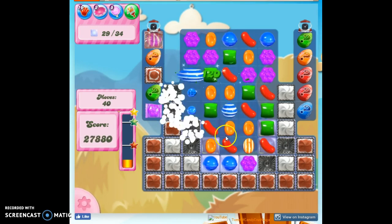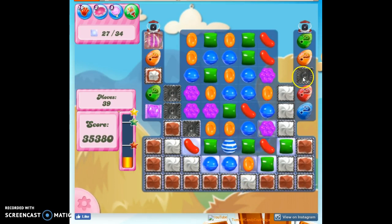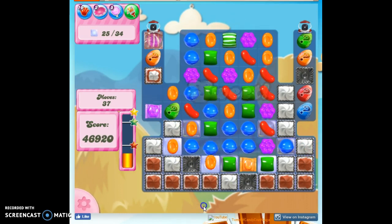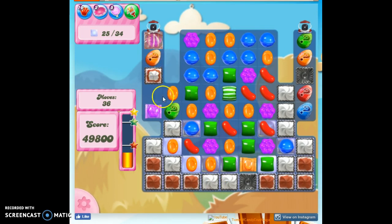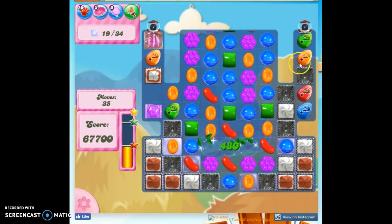We're going to make some horizontal candies and hope to bring them down lower. Look at that, I've got another blockade — I love that. So my strategy is totally different on this board than it would be on most boards. I want the awful stuff to happen with these mystery candies, because that prevents those licorice swirls.